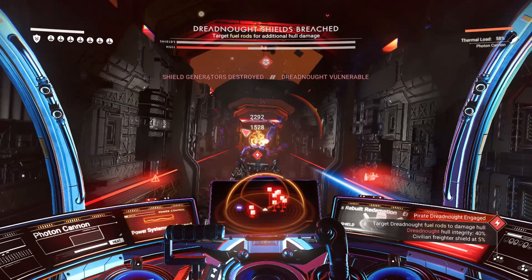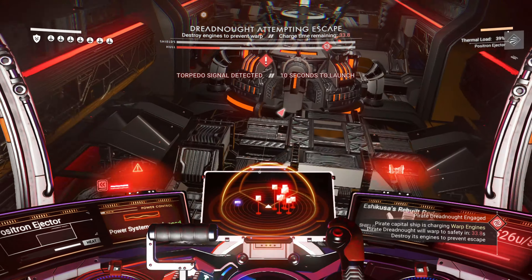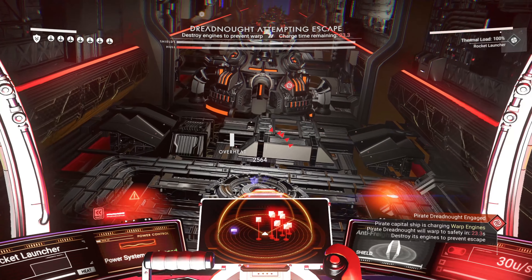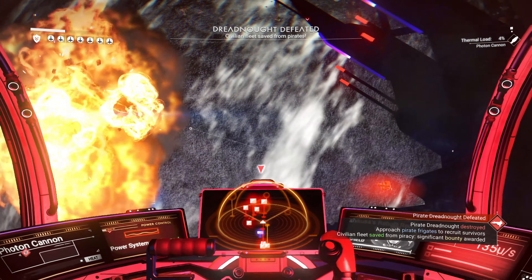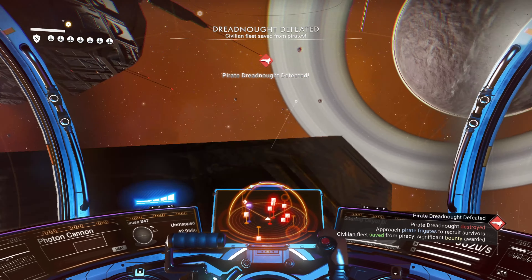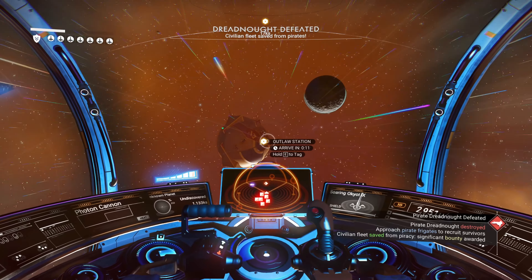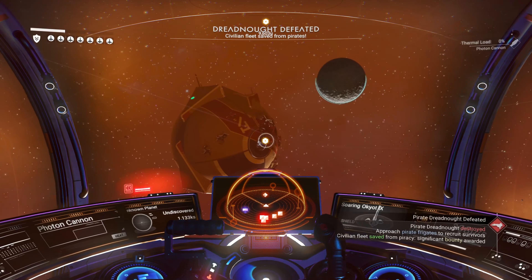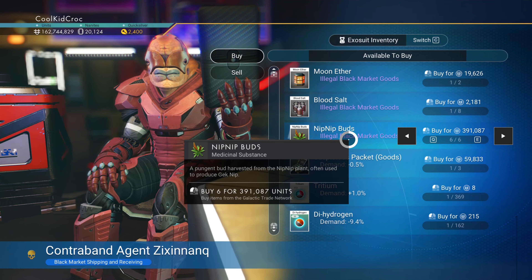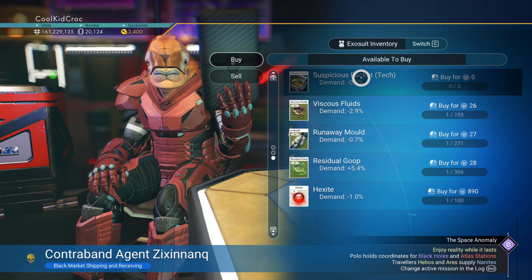We've got a pirate attack. I did learn that you can disable the engines on these freighters and claim them. I already have a nice one so keep that in mind for a different playthrough. The civilian freighter's shield is almost gone, and so is the pirate's. We need to destroy the fuel rods to prevent the pirate freighter from fleeing and get another upgrade for our own freighter. Boom - done!